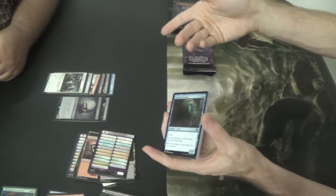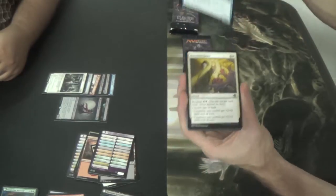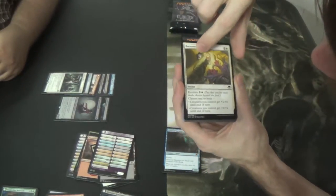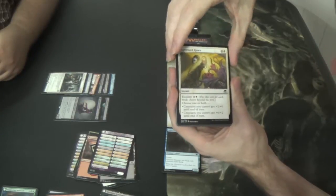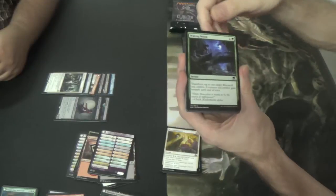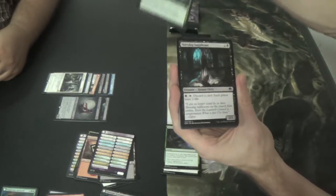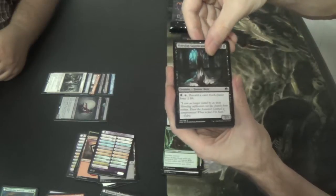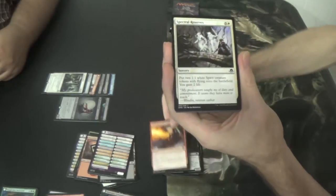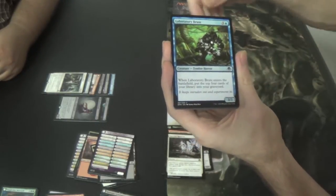Tattered Haunter. Borrowed Grace — even though this is a white card, he looks super old and wrinkly and kind of half-dead. Waxing Moon for werewolf decks. Speaking of wolf — Wolfkin Bond. Skirstag Supplicant. Alchemist's Greeting — cool art, I think. Spectral Reserves. Laboratory Brute.